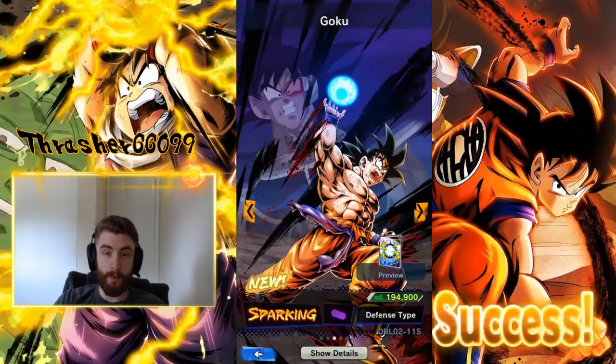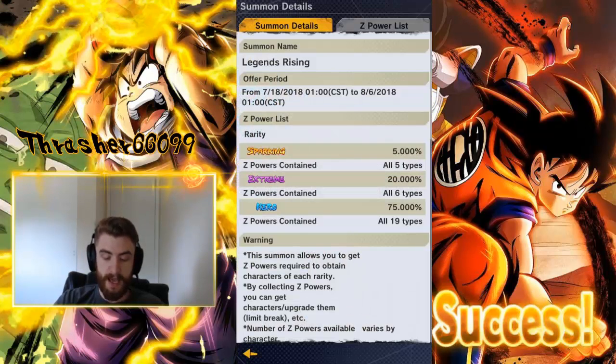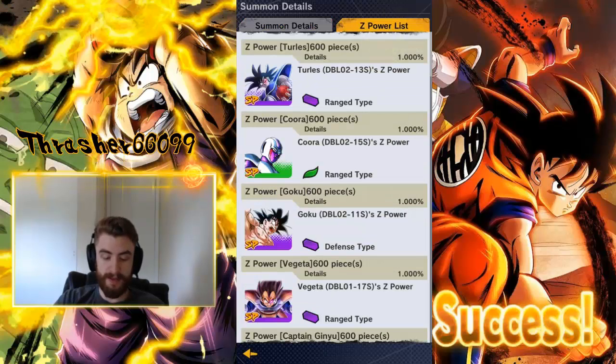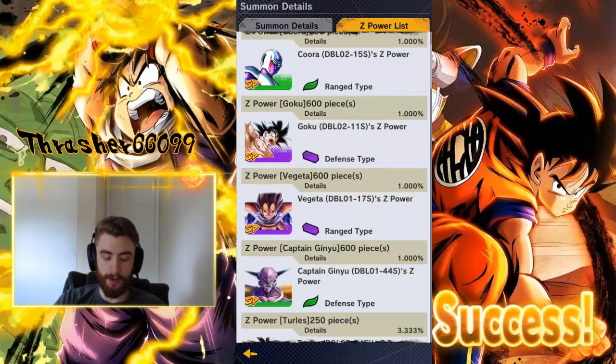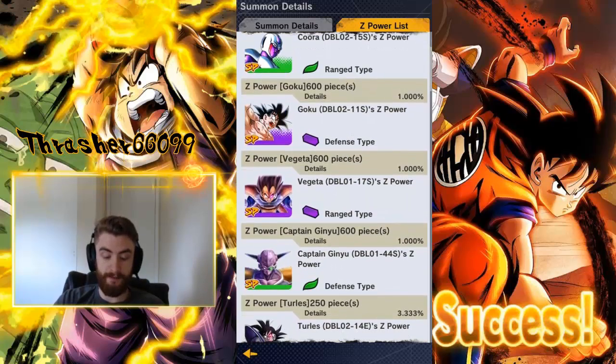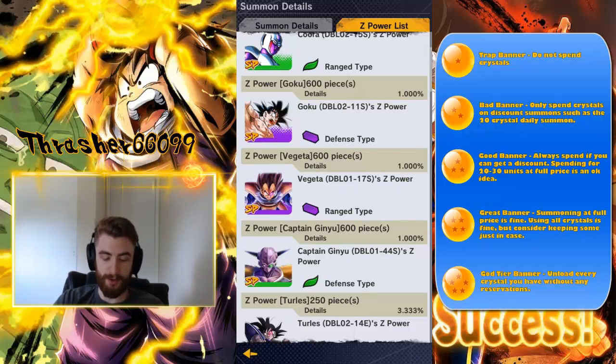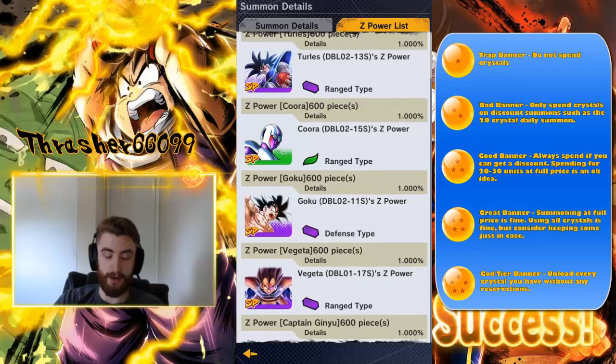What are the rates? The rate to pull a sparking unit on this banner is 5%. Each of the three featured units is 1% individually. On top of those three, we also have Vegeta and Captain Ginyu, so there are five sparking units at 5% total. But in reality, it's only a 3% chance to pull a premium unit — the top three that you can't get for free. You can get Vegeta and Captain Ginyu for free, so those two aren't really premium in my opinion.